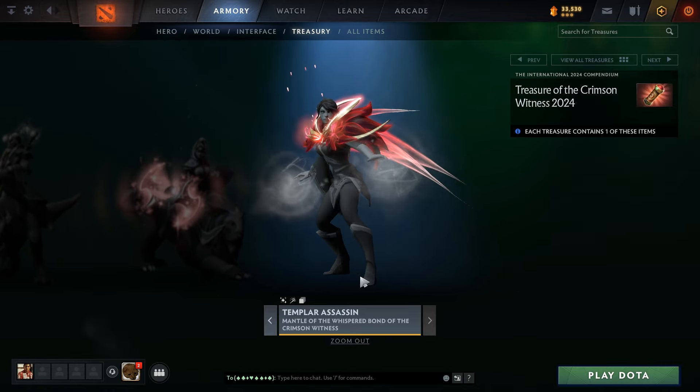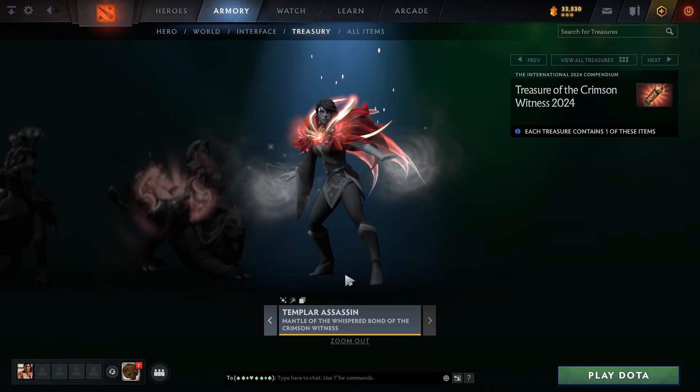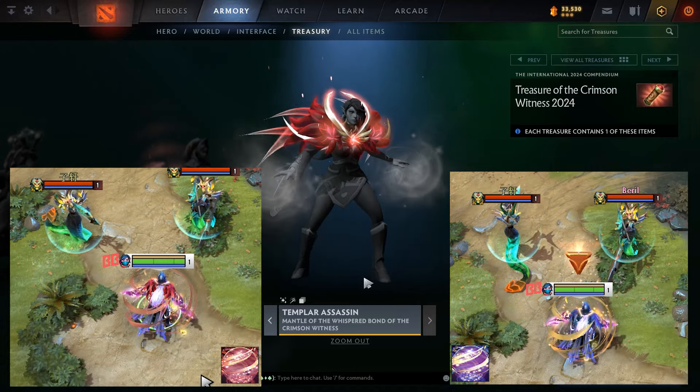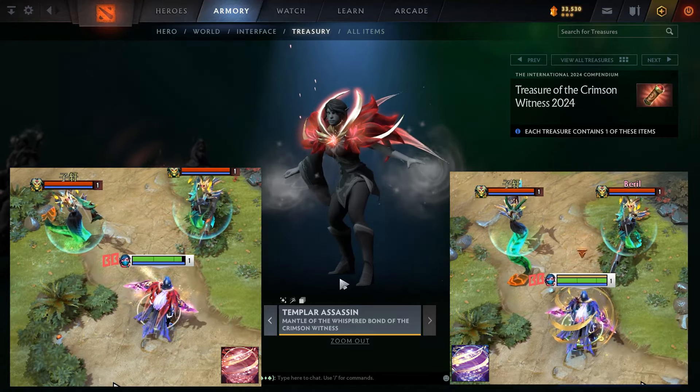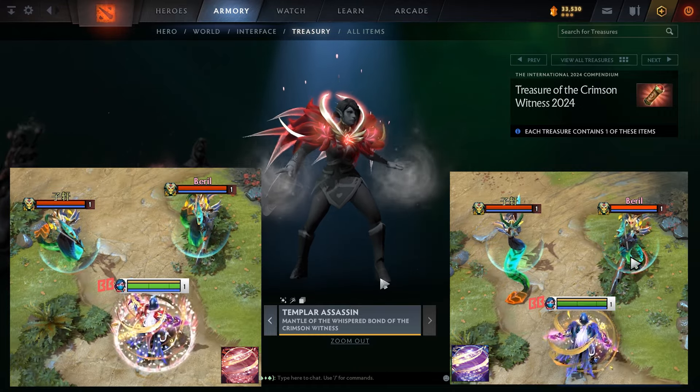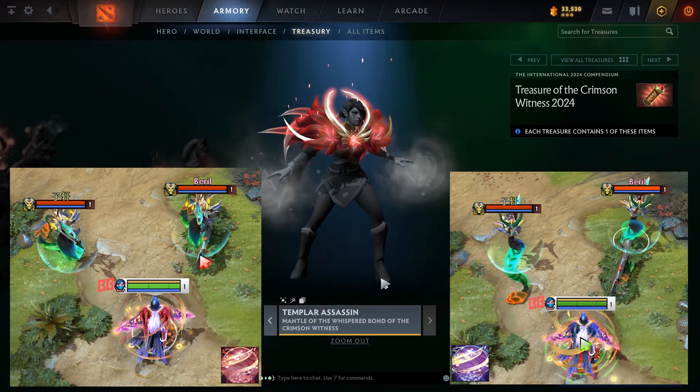Finally, Templar Assassin's Mantle of the Whispered Bond is cool — it affects Refraction. TA does already have a crimson item, so this might have a bump in value because you can match it with another crimson. The effect is pretty minimal and the tint isn't very visible, but the item model definitely is.